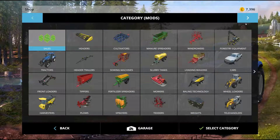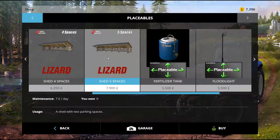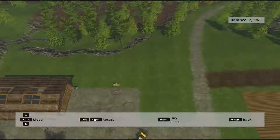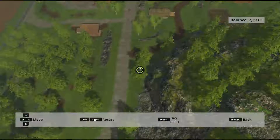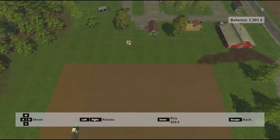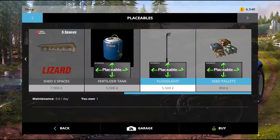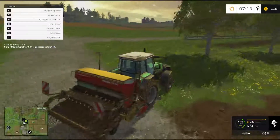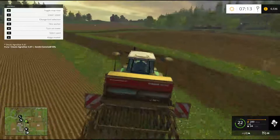On mods, under placeables we have sheds which gives us more space — placeable sheds, fertilizer tank, and seeds. This is what I was wondering — if we can put some of this up on Farm 38. I think it's here — yep, there we go. So we put that there, that's seeds. They only cost 850, so that's not bad. That means I can drive this thing.